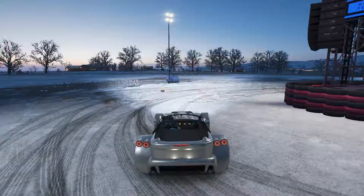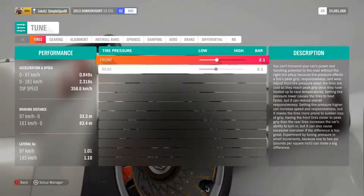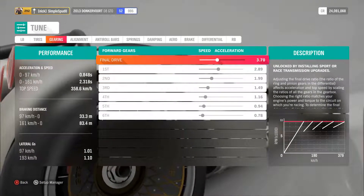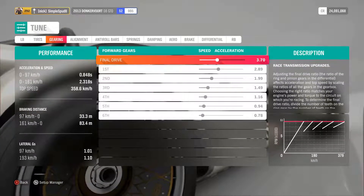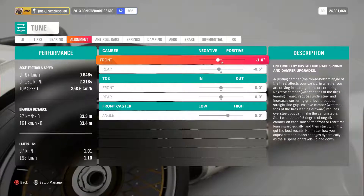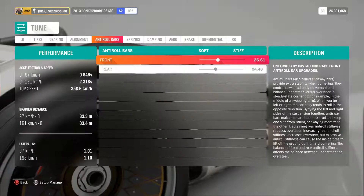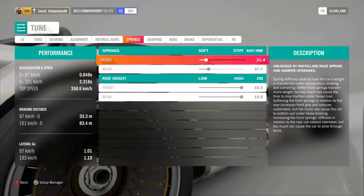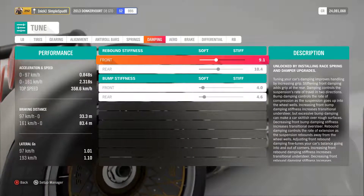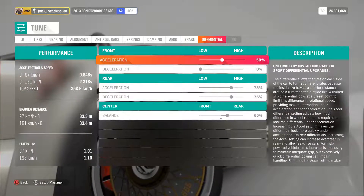So now that you've seen it run, I'll take it through all of the tune settings. So here I've got the tire pressure set just slightly lower than average. And the gearing here, you can see that I've only got 5 of the gears within the little graph here. The wheel alignment is normal. The anti-roll bars are slightly softer. The ride height has actually been raised with the spring softened a bit, and softened a bit on the stiffness.